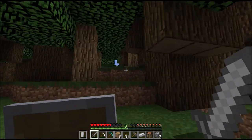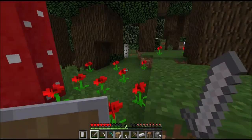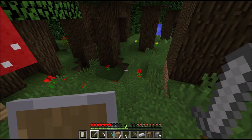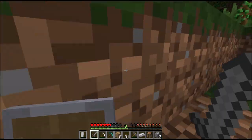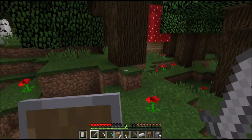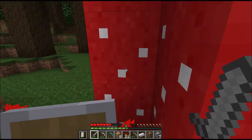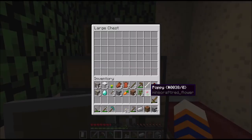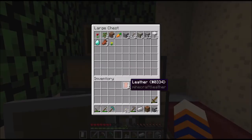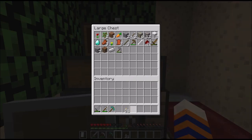I lost the potato I got in the first episode but it's been replaced with a carrot apparently. I heard a cow - where the heck is it? This is where that creeper exploded. You need eight logs to make a single chest - it's a good thing I accidentally picked up that log from the creeper explosion. Now I'll put all this slightly-not-useless stuff away.